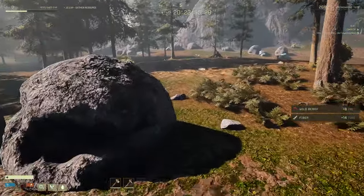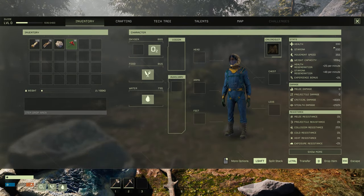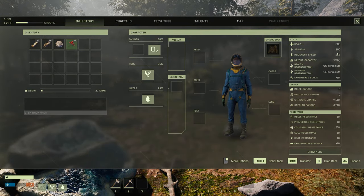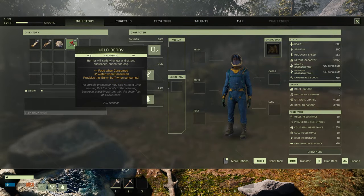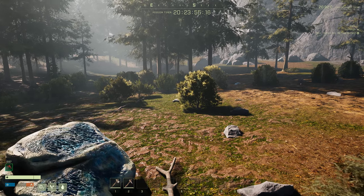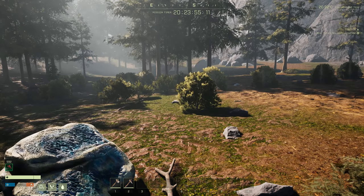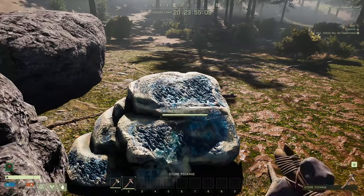The berry bushes are your number one resource in the beginning. As you can see, you've only got 300 health and 200 stamina. But as soon as you consume the berries — it's almost like Valheim — you've got 375 health and 250 stamina, which is going to help you a lot to get more work done.